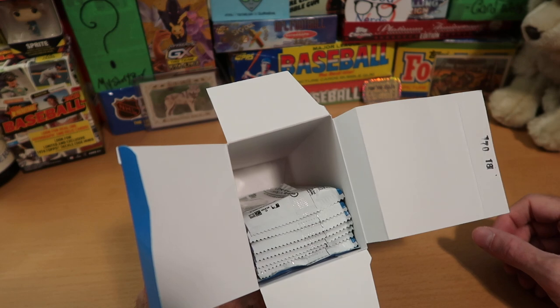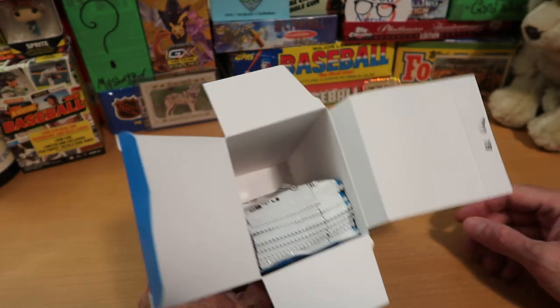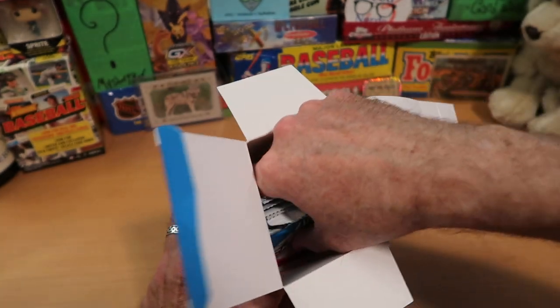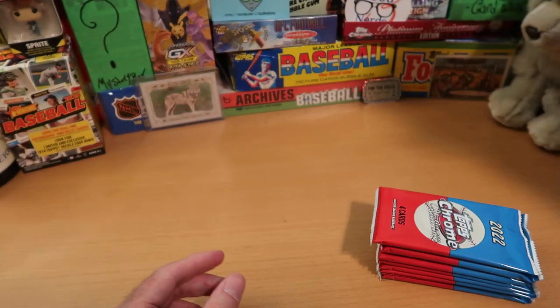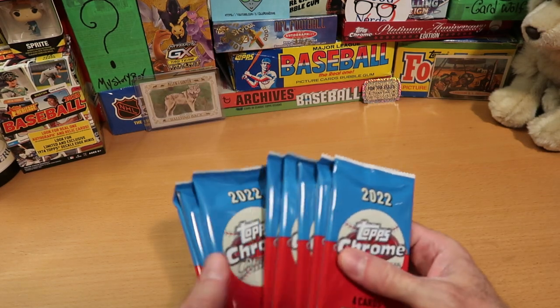There's about a quarter to a third of air left in the blaster box — you might be able to fit a small turtle or some sort of miniaturized animal in there. You'd have to cut some air holes in the box though, because creatures need to breathe, even if baseball cards don't. So we've got eight packs.